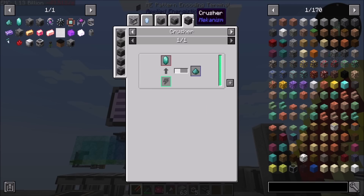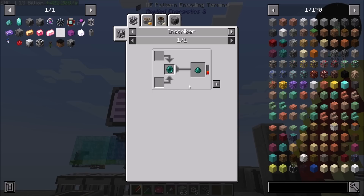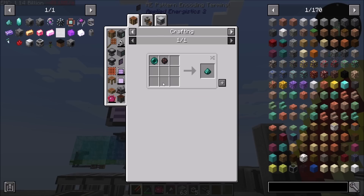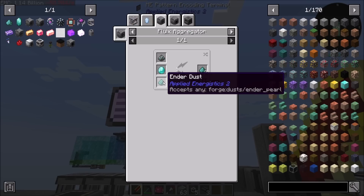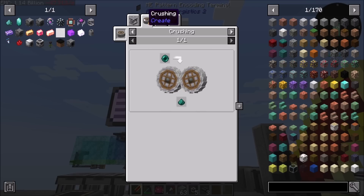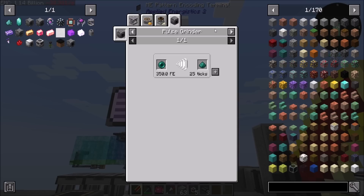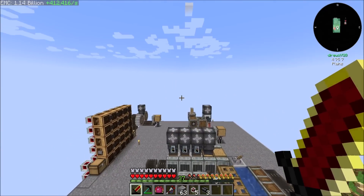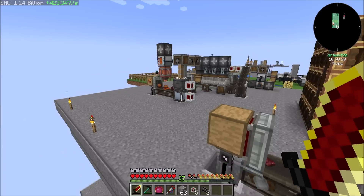If I want to get this stuff, what we're going to need is Skystone Dust, Diamond, and Ender Pearl Dust, which we can get from Thermal Pulverizers. Applied Energistics Dust can be made in the Crushing Wheel, the Inscriber, the Miller, or the Pulse Grinder. I don't have auto-crafting set up on that yet.